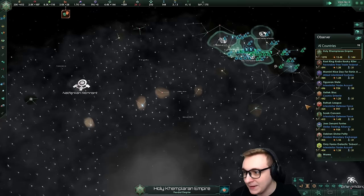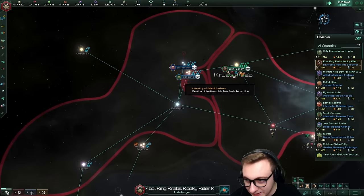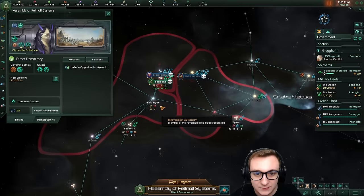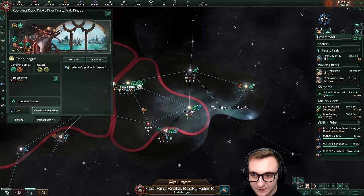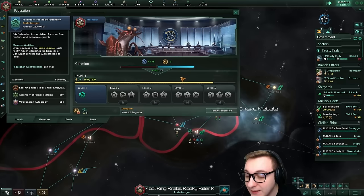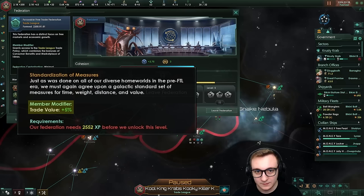Now of the federations we do have Crusty Crab Kingdom in the lead. They only have one planet, but they are a branch office megacorp which they could just put into their federation members - they got lucky and did not spawn as megacorps. I thought they did. Does this origin make megacorps very good? Look how much trade they're getting right off the bat. The only issue is they get a trade league too. They're almost level two, increasing their trade value by five percent. Very interesting.